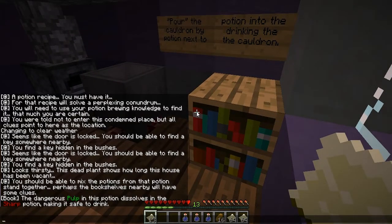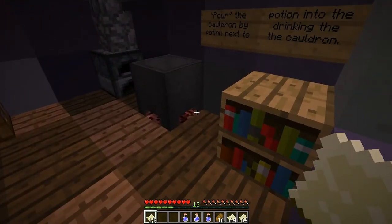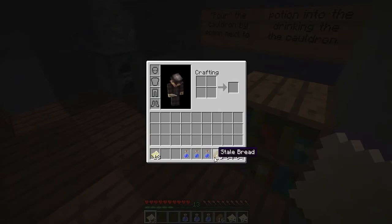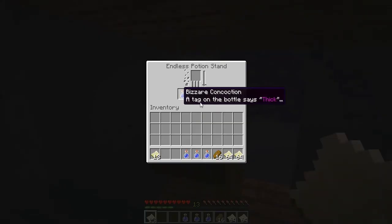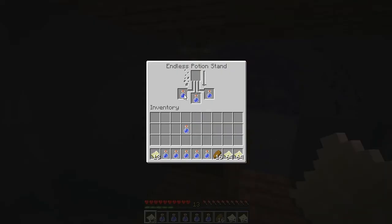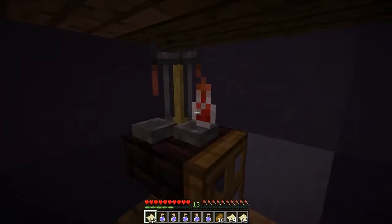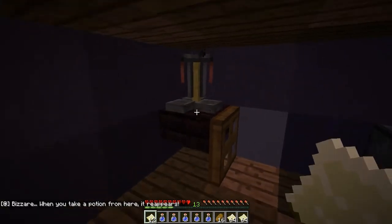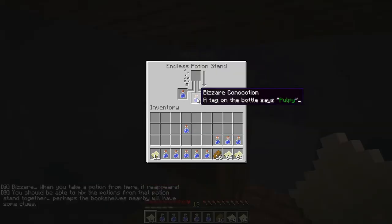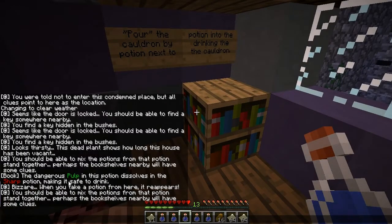Okay, the dangerous pulp is in the green potion — it dissolves in the sharp potion, making it safe to drink. Oh, more comes out — that is very bizarre. Thick, pulpy. I wanted the red one though. The pulpy one has dangerous pulp that dissolves in the sharp potion.